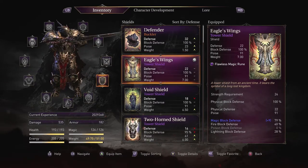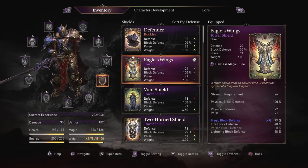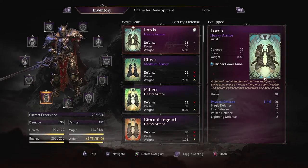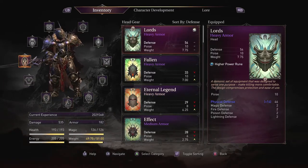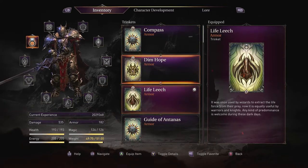For that I have the Eagle's Wings. I put a flawless magic rune in it, just because, why not? I don't use the Gauntlet — I don't really see much of a point. I have the whole Lord set here, and I improve my physical resistance just in case. The rings I use, I switch between Life Leech and Dim Hope.